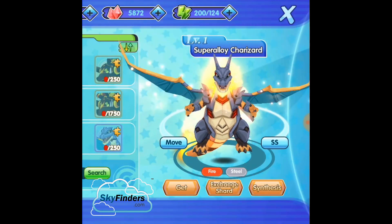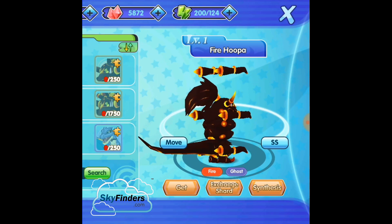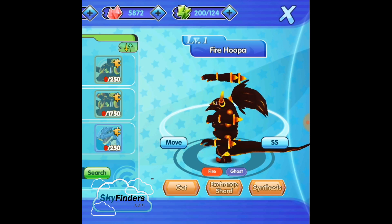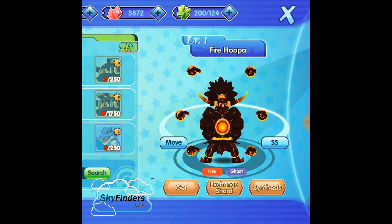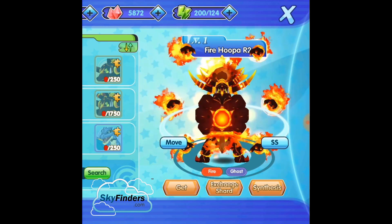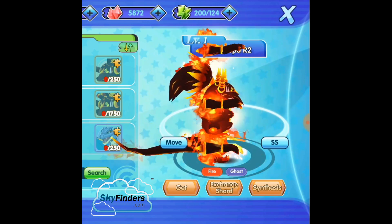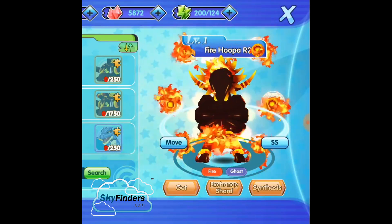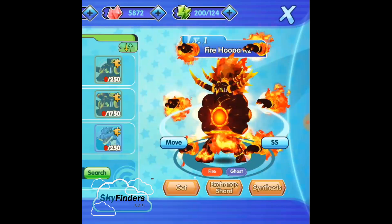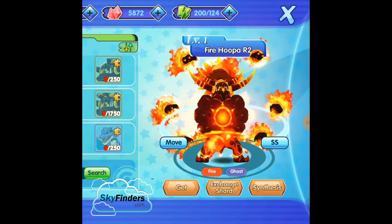That's why these fusion type Pokemon are most powerful than others. Fire Hoopa — I love Hoopa. Hoopa is one of the most powerful Pokemon in this game. It's a Fire and Ghost type. Hoopa's ability is that Hoopa can control any Pokemon except Arceus, because Arceus is a god. That's why Hoopa is extremely powerful.